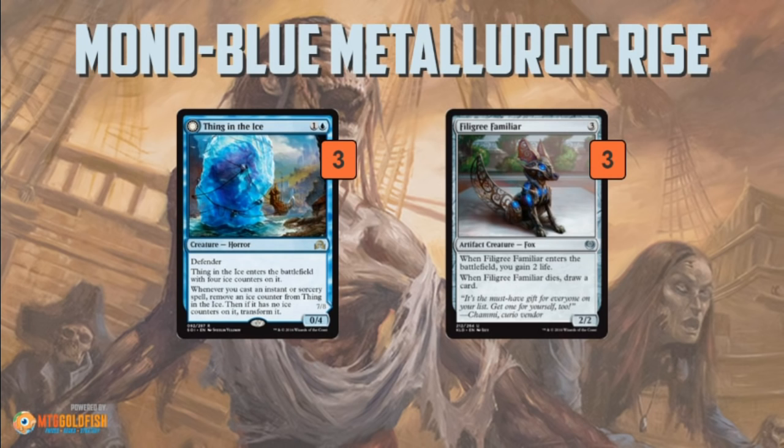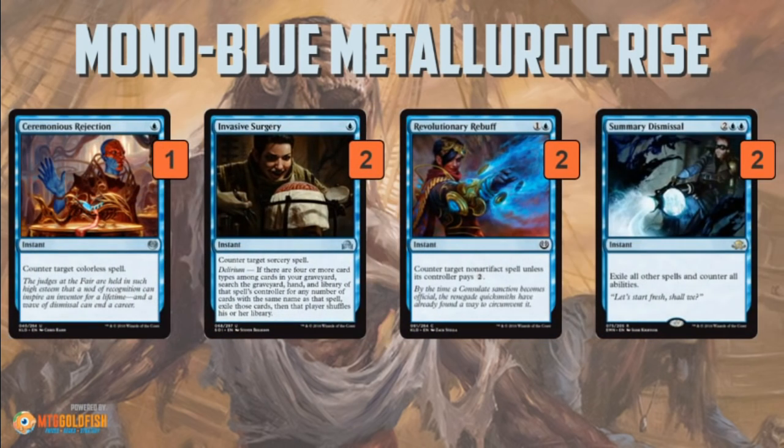Jace feels very familiar — gains us some life and also draws us a card. Then we have a ton of counter options: Ceremonious Rejection for artifacts, which can also hit Emrakul and Ulamog in Aetherworks Marvel — we've seen some pros playing it in the main deck, that's how good it is right now. Invasive Surgery gets a sorcery. Dispel — the worst Mana Leak of all time, but it does technically counter some things and can win a counter war.